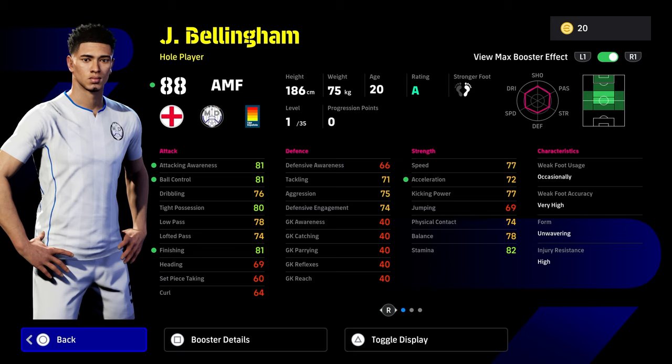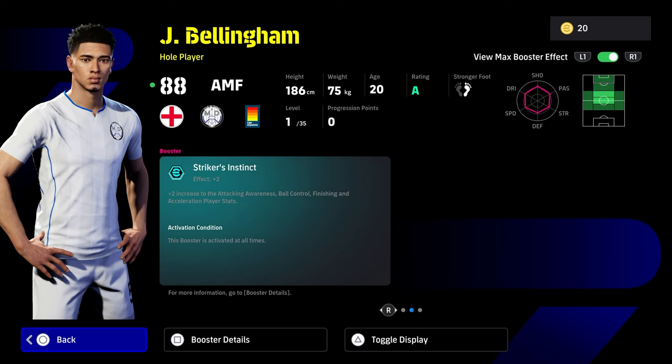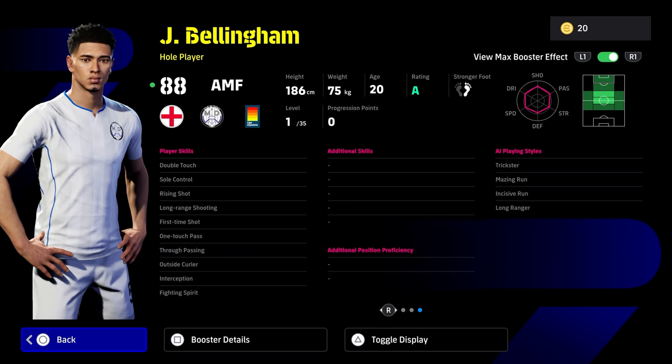I want to show you something very unique about this Bellingham. He obviously has 35 levels, and he also has Striker's Instinct as his booster. So this is definitely the card that a lot of people were probably waiting for — his Real Madrid season card, where he was scoring lots of goals, playing as a kind of second striker, a shadow striker just behind the CF. He has double touch, sole control, interception, and fighting spirit. This card does not have flip-flap off the rip, so if you want advanced double touch or ball roll, that's not included. He's got trickster, amazing running size, running long ranger, first-time shot, one-touch pass, true passing, interception, and fighting spirit. Very nice card.